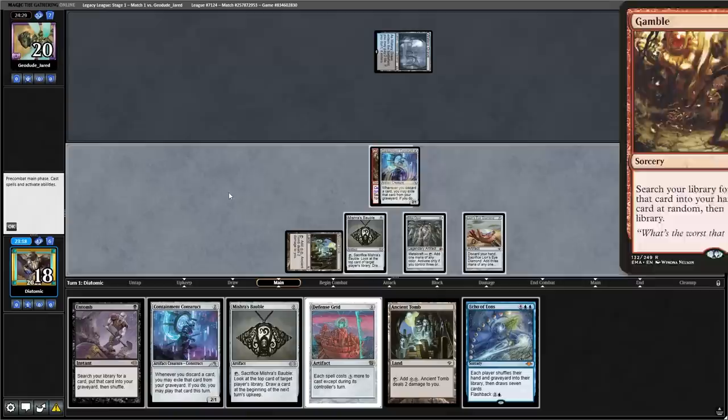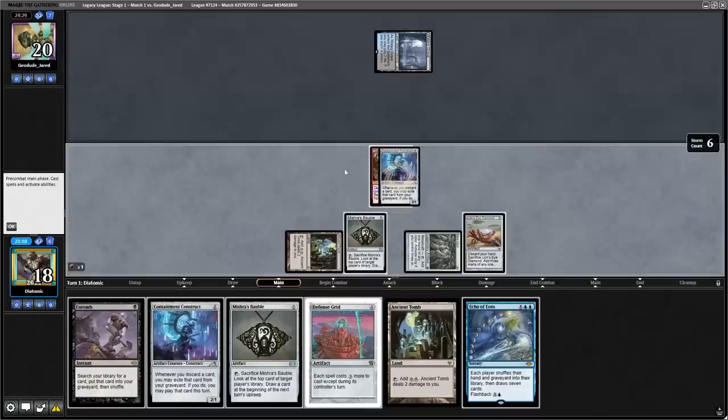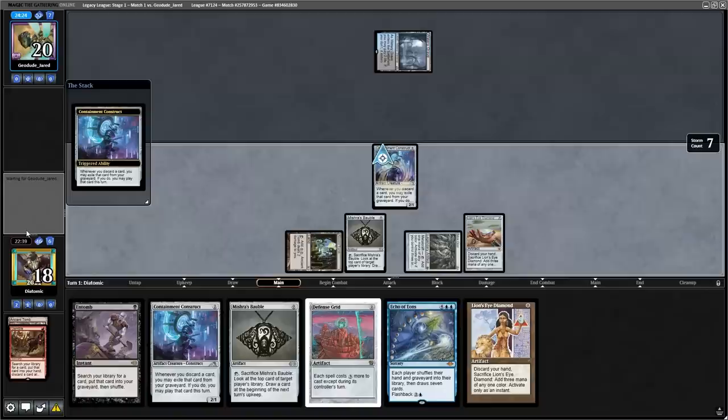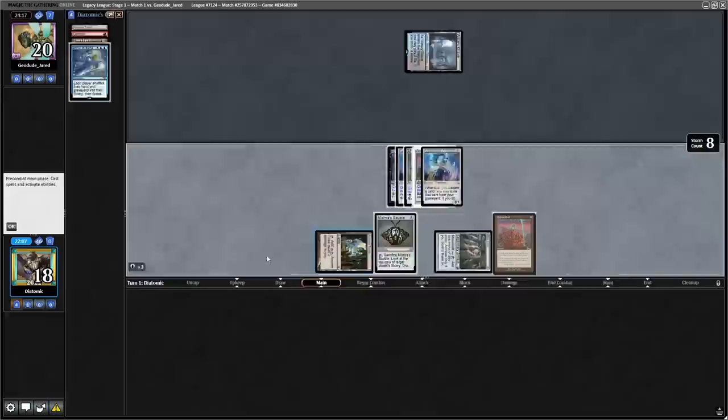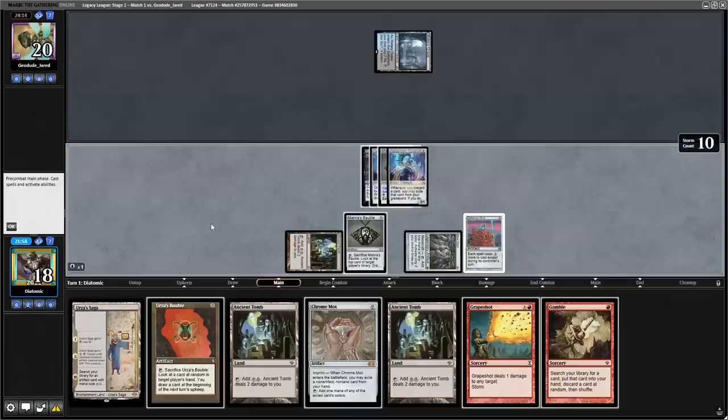The slight problem with that is we've let the opponent draw 7 new cards, meaning that they may have Force of Will at hand. So here I want to take a safer line by using Gamble to get a second Lion's Eye Diamond out of our deck. We discard the Ancient Tomb at random, but it doesn't matter because any card discarded gets exiled under the Construct that we can use later. Now we can sacrifice the second Lion's Eye Diamond — all of the cards, apart from the Echo of Eons, will go under the Construct and we can cast Defense Grid and then Echo of Eons.